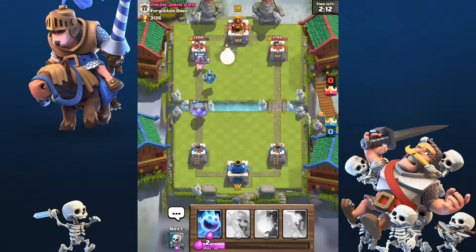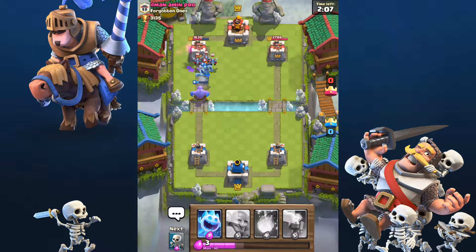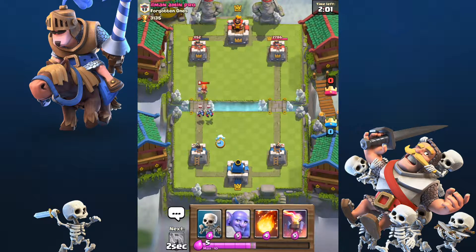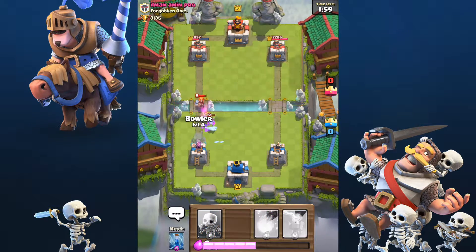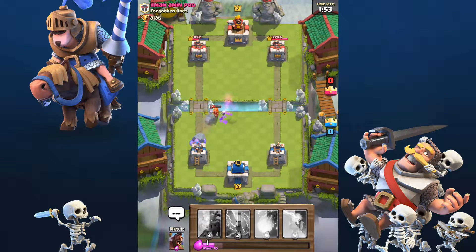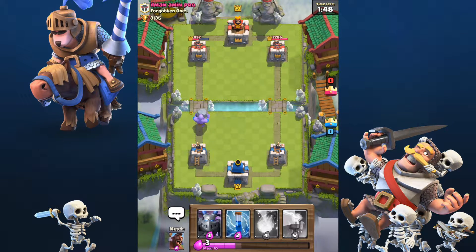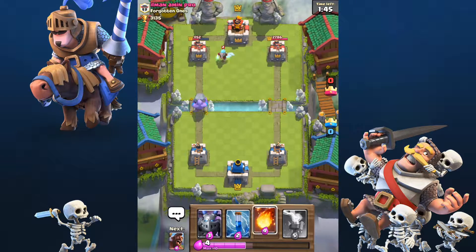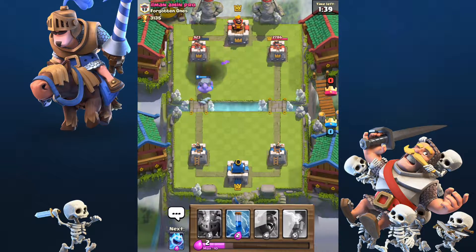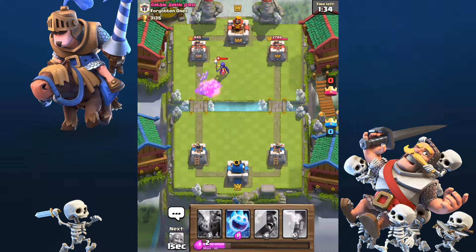That should be a pretty strong push. He's going to place valkyrie — oh, and the minion horde. That was pretty good. The executioner comes out tomorrow, cannot wait — that thing is so good. We're going to place some skeletons to distract — oh, that worked out perfectly. We're just going to let the bowler go. We're winning so far, he's got no damage on our tower. We're actually going to fireball this, and that should let our bowler get some hits on the tower.